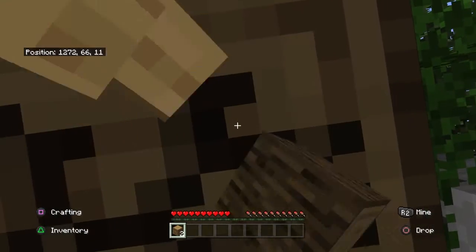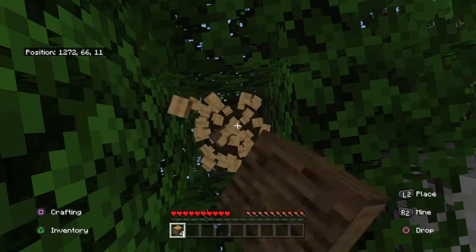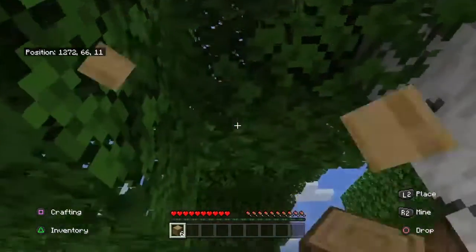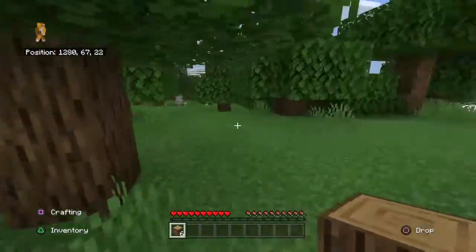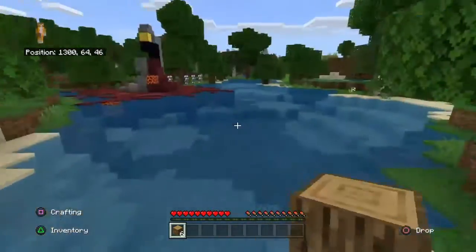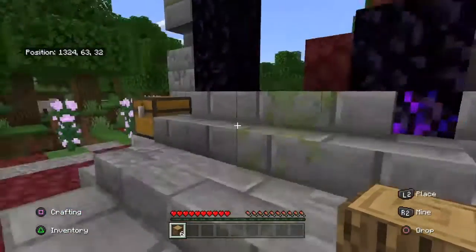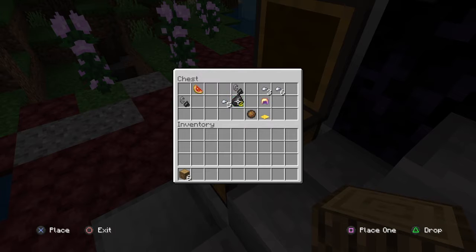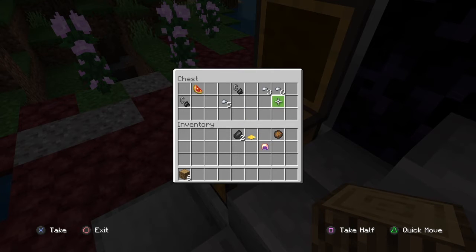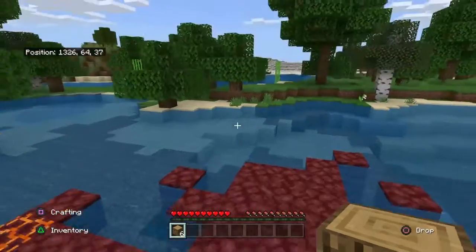I'm going to make myself a wooden pickaxe. Wow, I found a portal — another portal — right off the bat. Let's see what's in this chest. After I will go out of this and show you the seed if you want to follow along. Get all that, grab the flint and steel. I will eventually come back to this in a later video and show you how to do that.